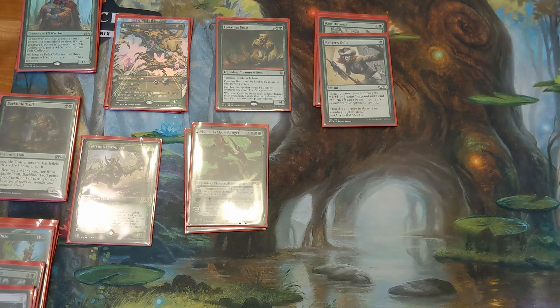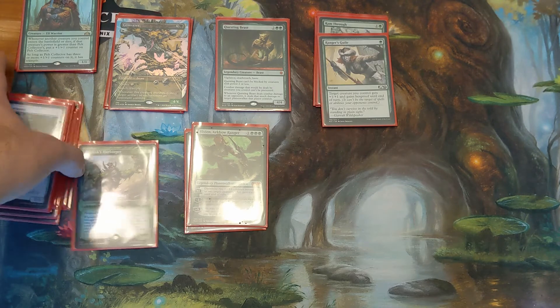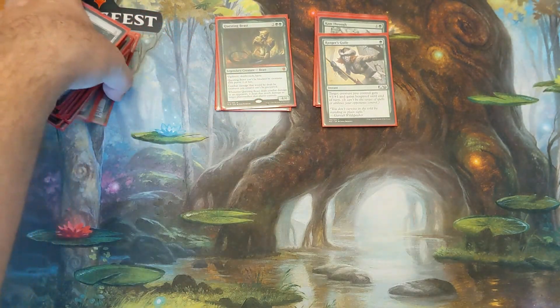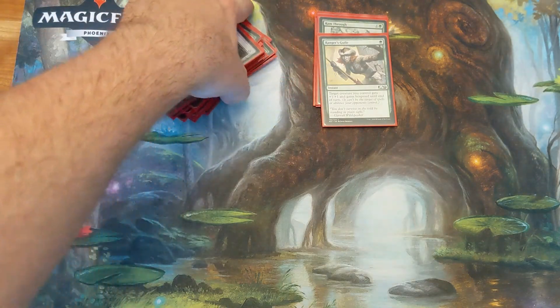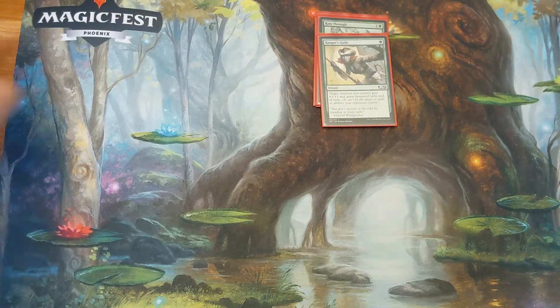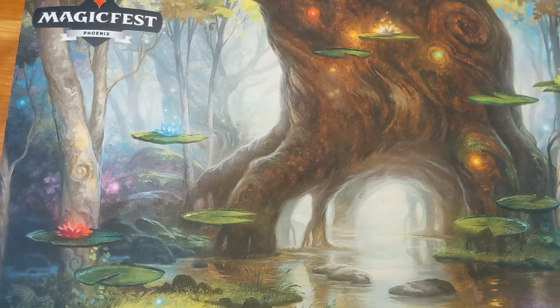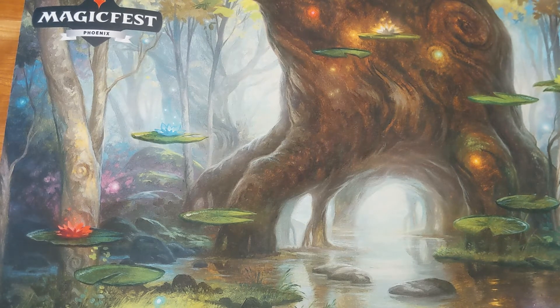This week we played versus — Round 1 was versus a Rakdos Control list. Had a lot of removal, so it was pretty much burn them out of removal and then finish them off with the creatures we had left. Make them use their mana in awkward ways; a lot of it comes in tapped, and we were able to put a lot of pressure on them really quickly. Basically saw 2 creatures in both games — one was Bonecrusher Giant and the other was a Kroxa. We were able to use Rimrock Knight and things like that to clear the way and just kill them.